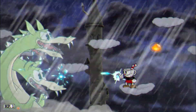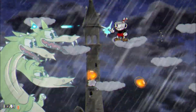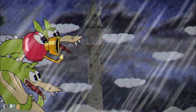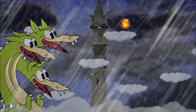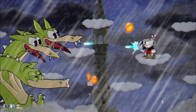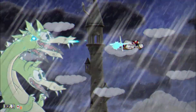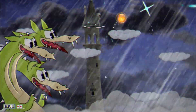Every so often, one of the heads will sometimes do a flamethrower attack directly down the middle of the screen, so take a break from firing every 10-15 seconds and position yourself above on a higher cloud to avoid this attack. This phase in particular is much more of a marathon instead of a sprint. The times I die during this phase are when I get too impatient, so take shots when you can, avoid the fire bubbles, and don't be in too much of a rush that you get cheap-shotted by the flamethrower.